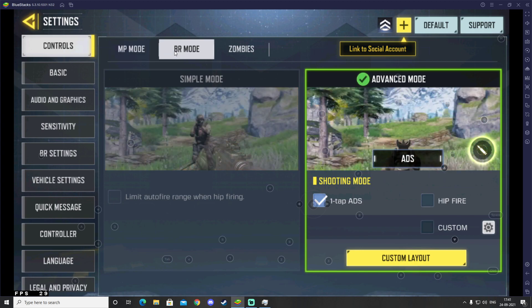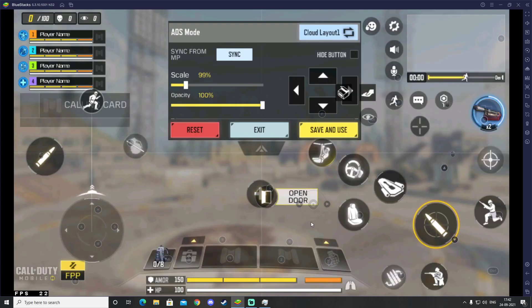Click on Battle Royale mode, and after that click on Custom Layout. Make sure that you have selected the 'One Tap ADS' tab and also Advanced Mode. We are going to select Advanced Mode and select One Tap ADS.